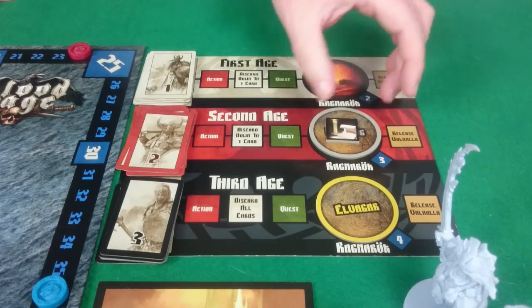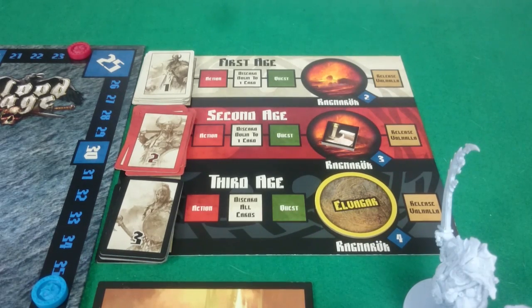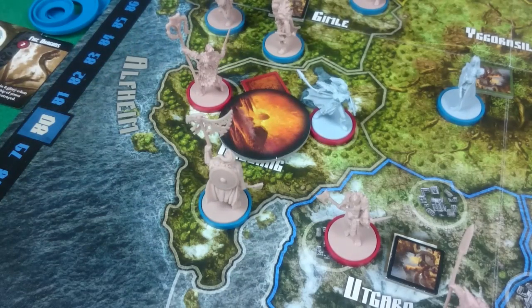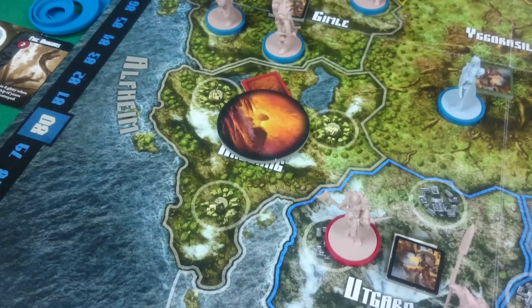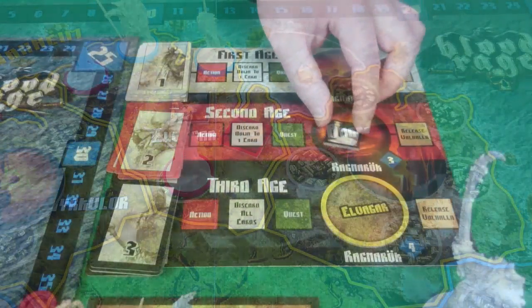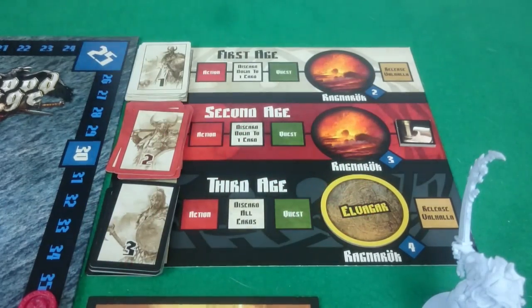Now Ragnarok — we'll be getting 3 glory for each figure destroyed, or in Pixel's case 6 glory because of Odin's Inspiration. We're destroying Annalang. Pixel loses 2 figures, giving her 12 glory, and I lose 1, giving me 3 glory. Our Doomtoken moves up the board to Elvagar. We then release from Valhalla and take back our figures.